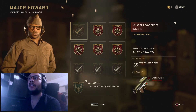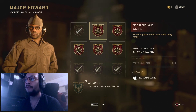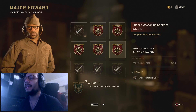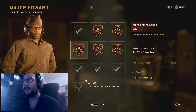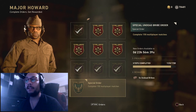If you guys want to check out the other orders for today: throw five grenades into tires in the firing range — pretty simple. Kill 10 survivors as a zombie in Infected, complete 15 matches of War, get 15 headshots in War, and finally complete 35 matches for a sniper rifle bribe, which is pretty cool.